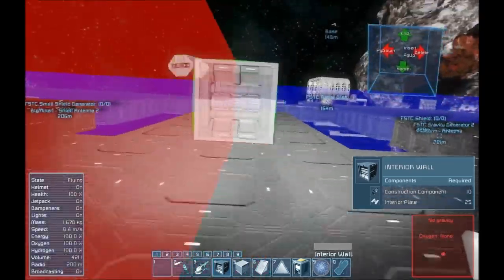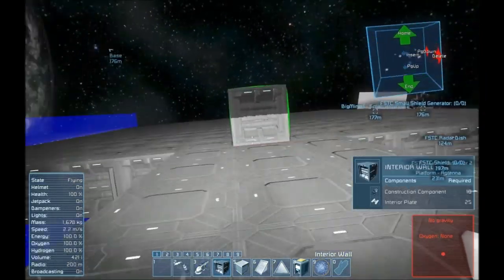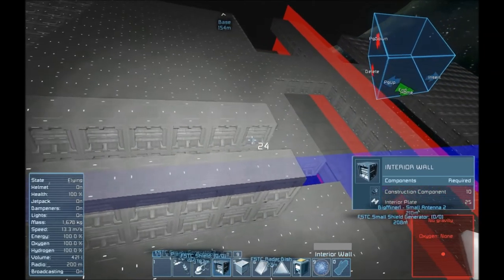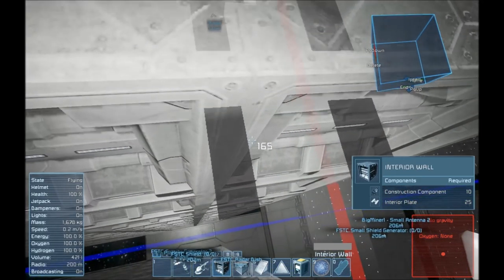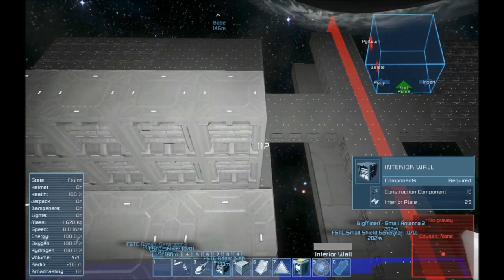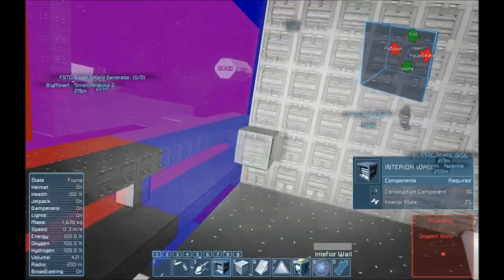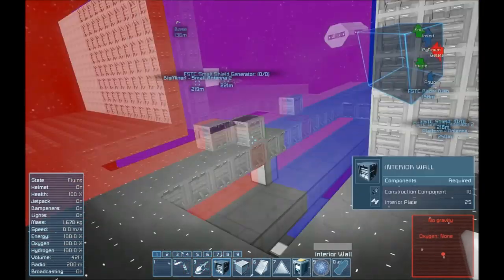Those will be the interior rooms of the ship, and each room is going to have a specific purpose — probably multiple things in each room. One of them is going to be a reactor room and I'll probably put storage in there as well. So I should probably build walls here next. Let's build this up. That might be a little tall — let's see what it looks like. Is that tall enough? About eight blocks — that might be too tall, let me shrink that down a little bit.